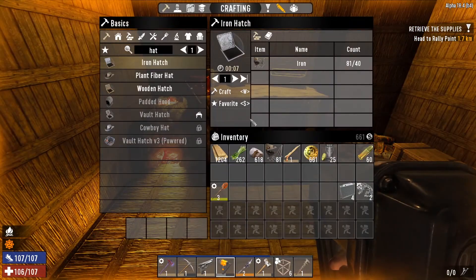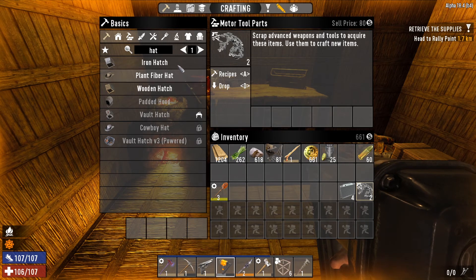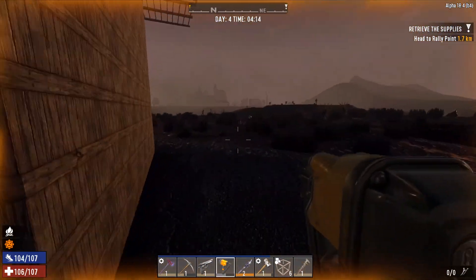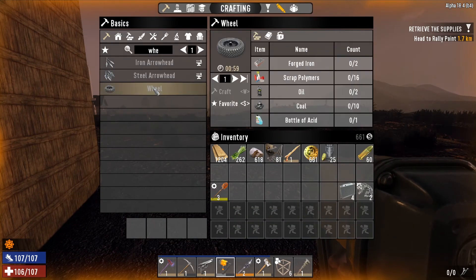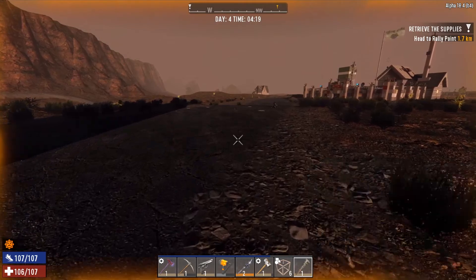Pretty much just organization as always. We're gonna hit the trader, sell our brass radiators and these motor parts that were sitting in our inventory, and we're gonna see if the merchant has any acid, because if they have acid in order to do the wheel we can make our coal - I forgot to look at this, so we probably can't make our bike today.